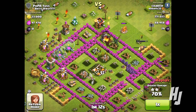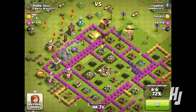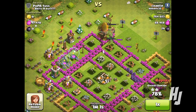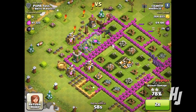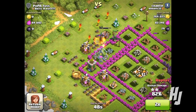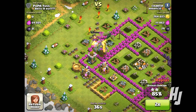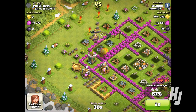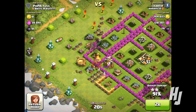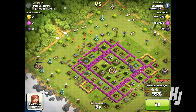I'm pretty much destroying the whole base. So far I've got 190,000 gold, 68,000 elixir, and 29 dark elixir. My troops are just working through the base and my two dragons pretty much finish it off, getting rid of the last defenses. My Barbarian King is also helping out. My goblins come in to get rid of the collector and my dragon just finishes it off.